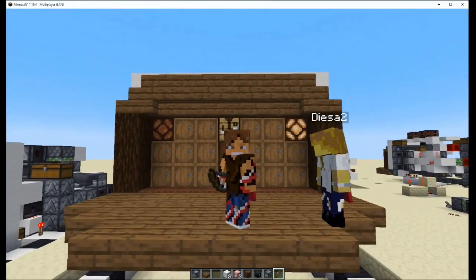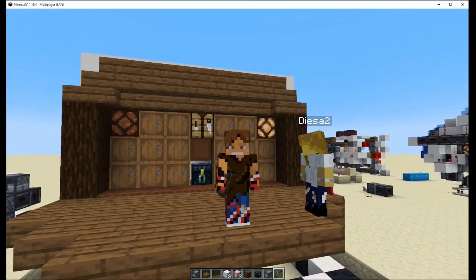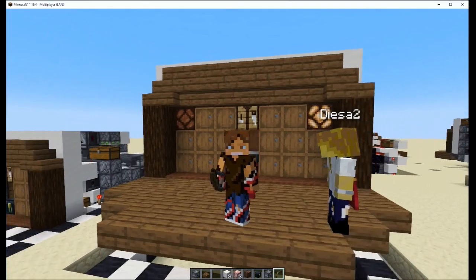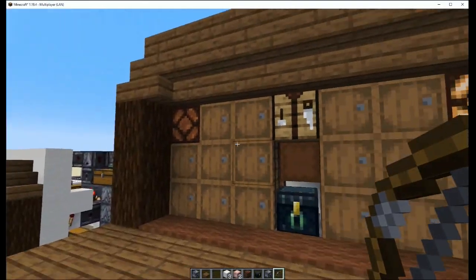And you don't need a whole lot to start this thing. You only need like 10 shulker boxes — I'll show you when I do the tutorial. 10 shulker boxes and that's it. Then you can just fill up the front search queue as you go.